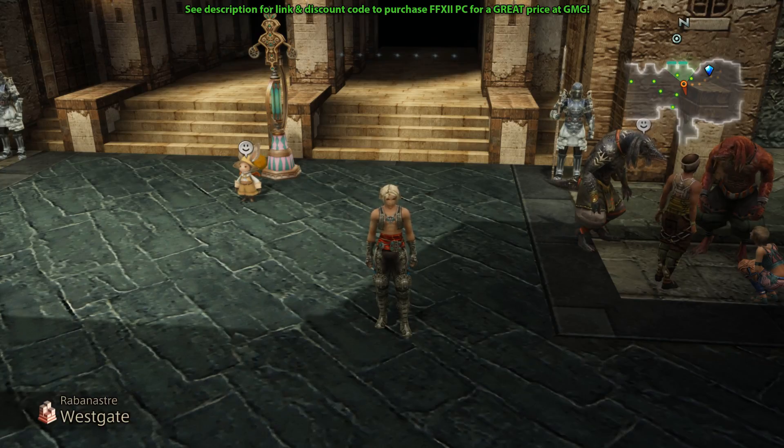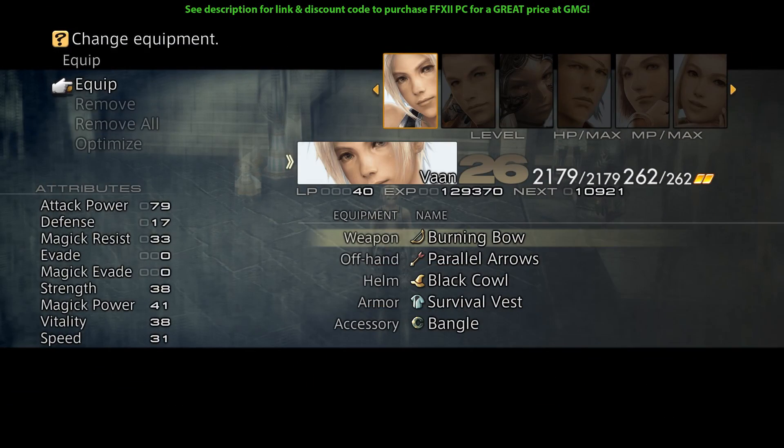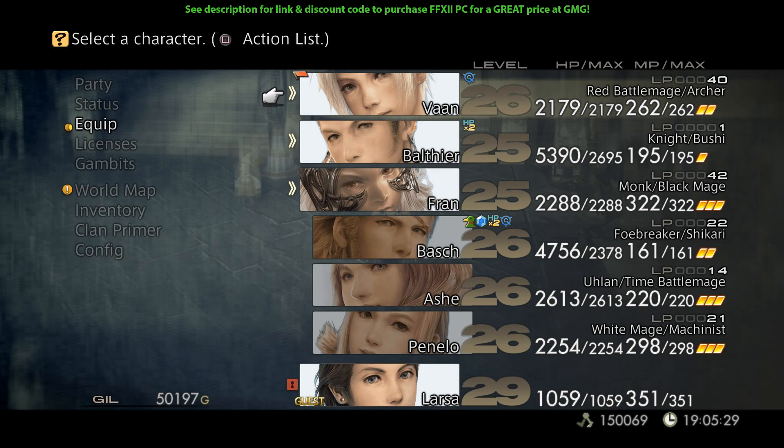For the sake of this tutorial, I'm going to be starting on a clean save file that has absolutely no Sight and Grats at all, so I can show you from start to finish exactly how to do this. It's very easy, and once you've got it going you can get as many of these weapons as you want. It doesn't just work for Sight and Grat — it works for any chest in the game, and you can get any of the invisible weapons whenever you wish, as long as you can physically access the chest or its location.